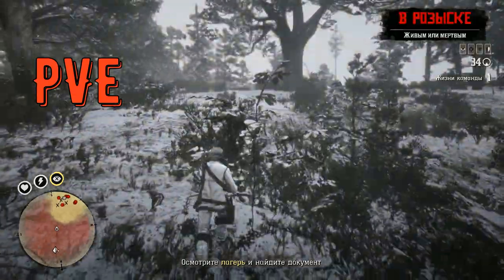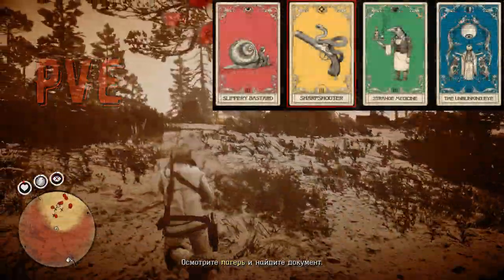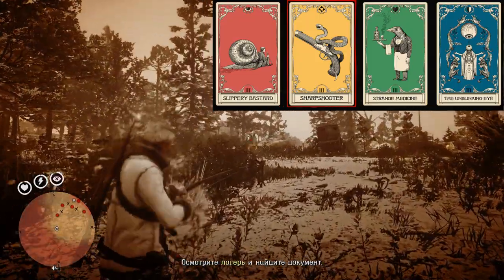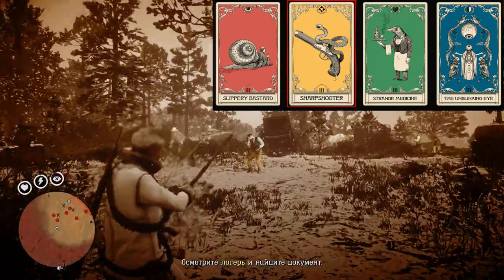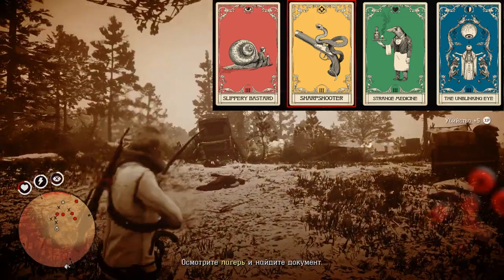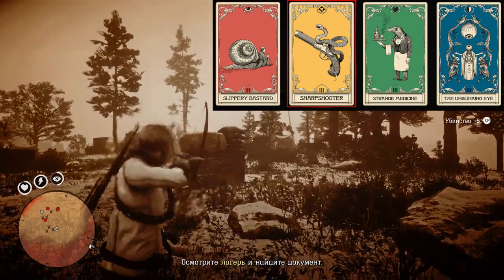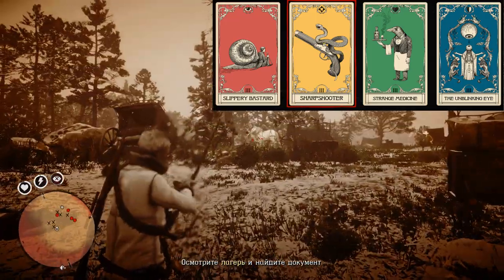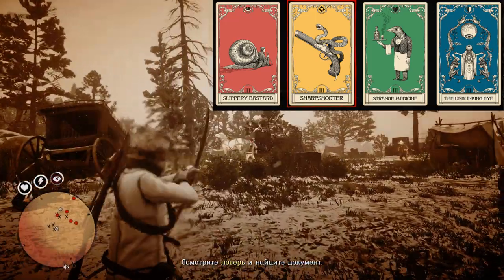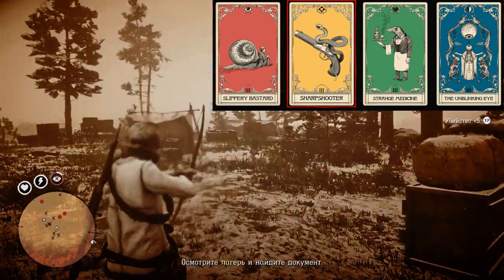Let's begin with PvE. I recommend you to use the next build. The first ability card is Slippery Bastard, because NPCs don't use balls, scopes, or shotguns too often, and you can use these sorts of weapons. In most situations you will just stay in Slippery Bastard, killing any NPC with a ball, scope, or shotgun and not taking any damage at all.